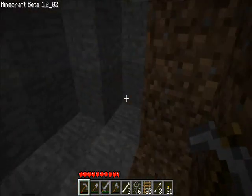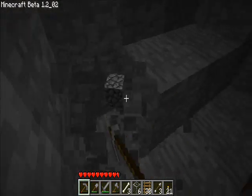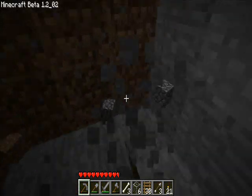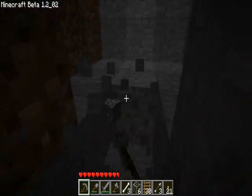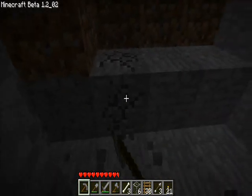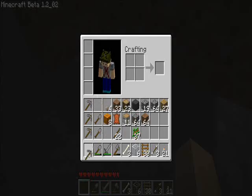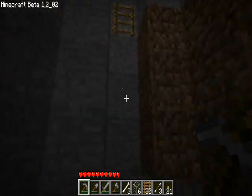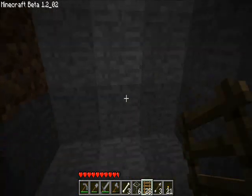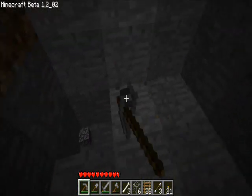Dangit. I need to find some coal. Well, I'm going to start a branch mine down here anyway, so I'll find lots of stuff. First pick gone — or was that the second I used? Don't forget the ladders. One, two, three — I'm going to leave four spaces between them.